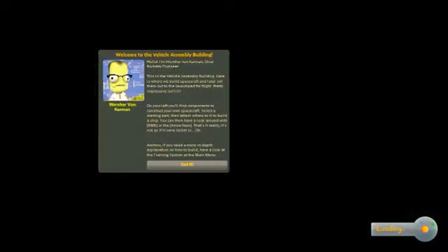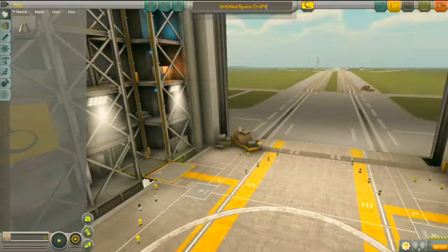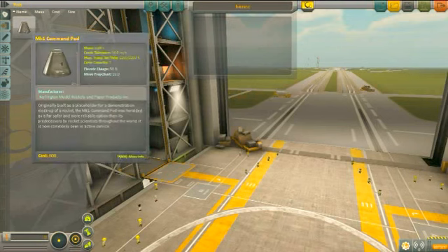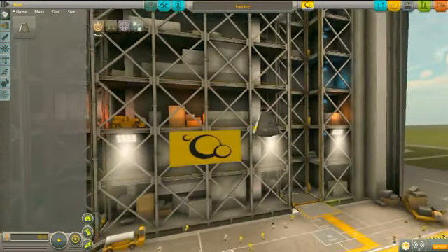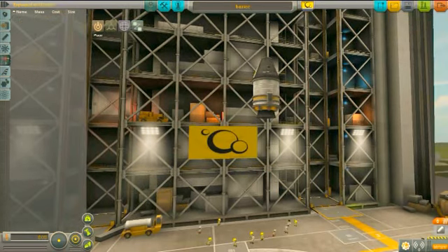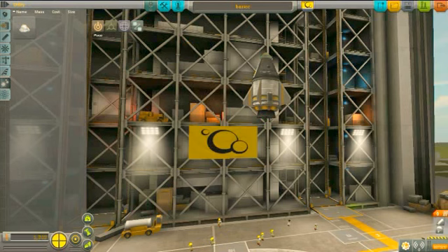I'm just going to call this ship 'basic.' I'm not going to put much emphasis into its name since it's tiny and very quick to get rid of. So we're going to name this one basic. We have to place a command pod first. We'll next go get our first flea, our first little prototype engine. We're going to take some fins and use symmetry mode to place four fins to keep us balanced through space.